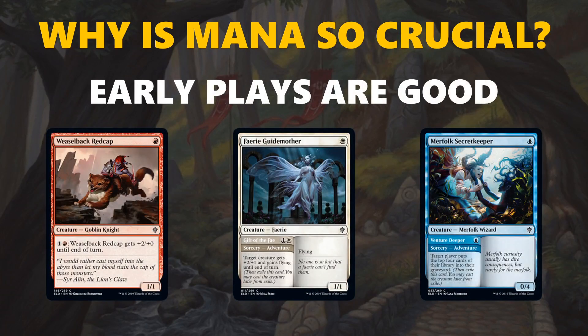Another reason why mana is so crucial is because early plays are good. Cards like Weaselback Redcap, Fairy Guidemother, and Merfolk Secretkeeper are all archetype staples, and they get a lot better when you have access to early mana. With Merfolk Secretkeeper, you really want blue mana by turn 1 exactly, because you want to go Venture Deeper on turn 1 to start milling your opponent, and then play your Merfolk Secretkeeper on turn 2. If you have a 9-8 mana base, it is way more punishing to have an opening hand that doesn't have both colors, and even having double of that mana can be an issue.